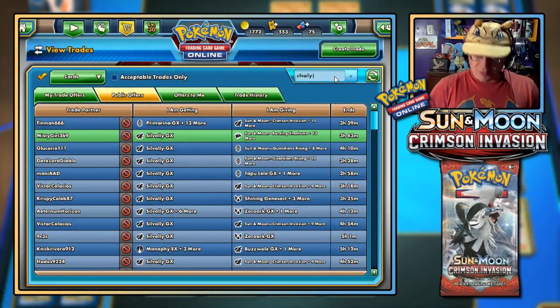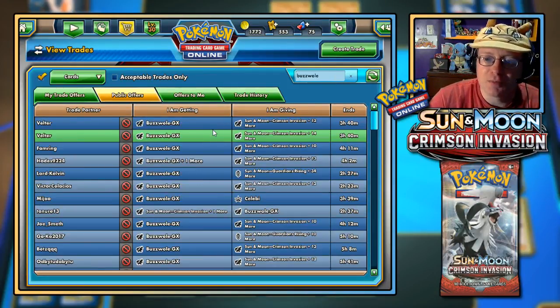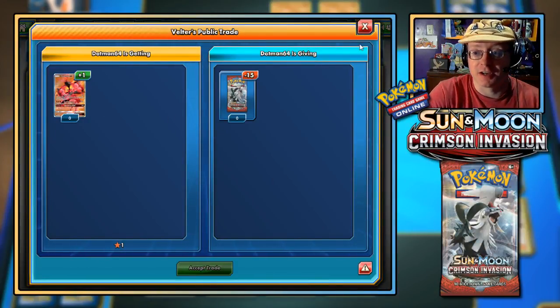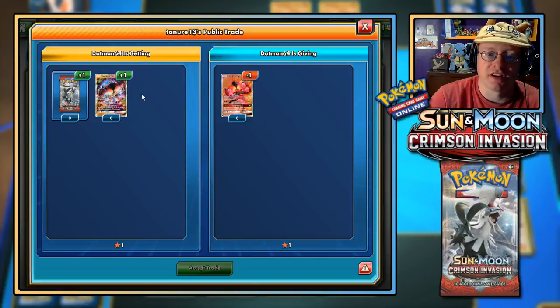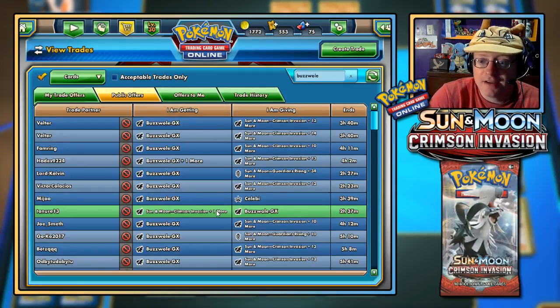Let's look at what they want for Buzzwole because I really want to use it for the next deck — I've got a pretty cool deck put together. Look at this: 15 booster packs for a Full Art. That is a sort of decent deal. If I had the Full Art I could get another booster pack and a regular Buzzwole, but I don't even have that.